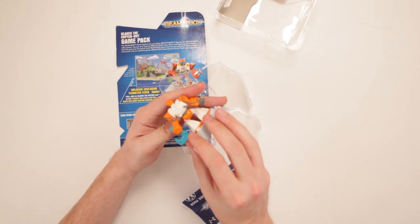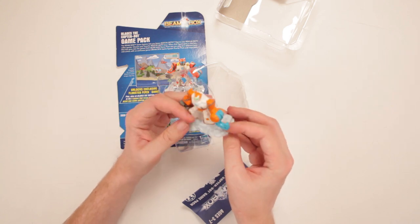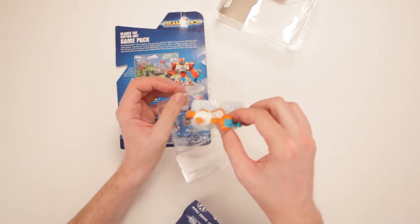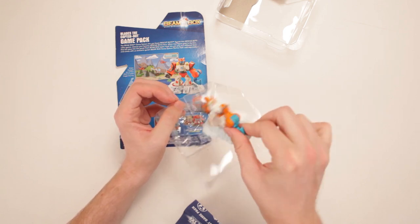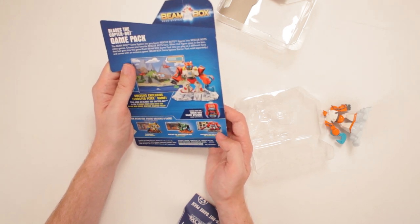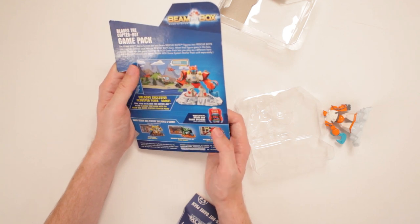Look at that! Where's his blades? I believe he has them somewhere, but it's a part of a game piece. You know, like those Disney Infinity games and all that stuff — you put it on there, do a thing, and then it's like, I'm Blades the Copter Bot! Those copter noises. You get it as part of the game, you do that stuff, and it works with it separately. There's an Optimus Prime, there's a Heat Waiver the Fire Bot, there's a Boulder the Construction Bot, and there's Bumblebee. That's neat! So you get all that as part of the game.